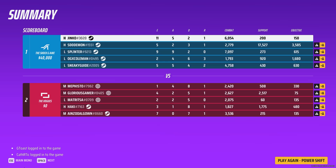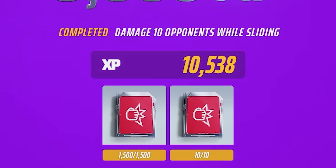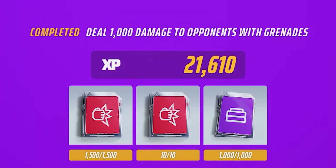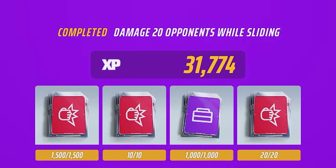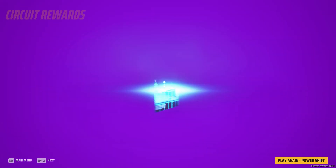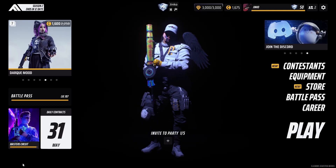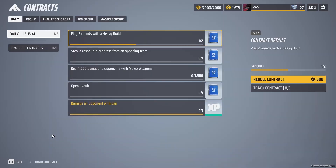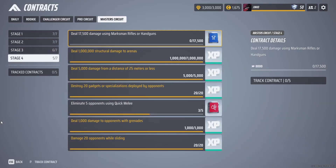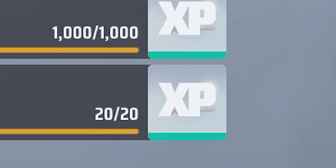I finished the game and my performance is not insane — I only got 6k damage — but when I show you the final screen, my contract progress is 10 out of 10 and 20 out of 20 for damage opponents while sliding. So in a single game I completed 2 contracts, the highest being 20 occurrences of damaging while sliding. It was very easy — I had fun in Power Shift, didn't try hard, took like 5 minutes.